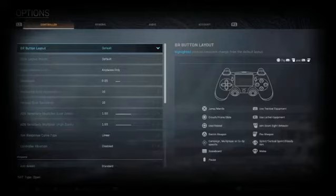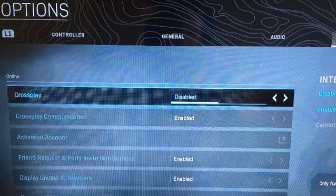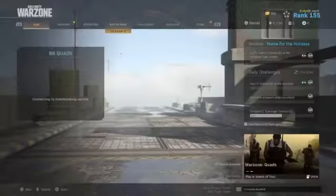So if you want to level the playing field, what I would recommend is turning off crossplay. Head into options, go to your account, and simply disable crossplay. When you come to look for a game, it will pop up with an error saying 'enable crossplay' — simply click no and the game will start searching.